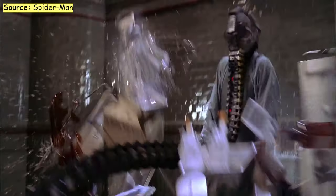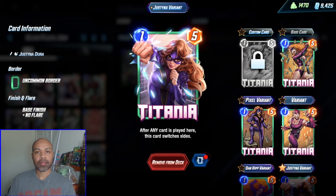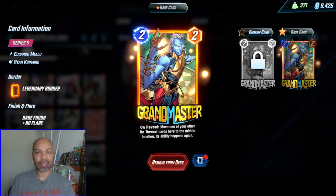We can force those cards onto the board using Dr. Octopus. White Widow junks up your opponent's side of the board, along with Debris and also Green Goblin. Titania can also junk up your opponent's side of the board, in tandem with Green Goblin or White Widow.